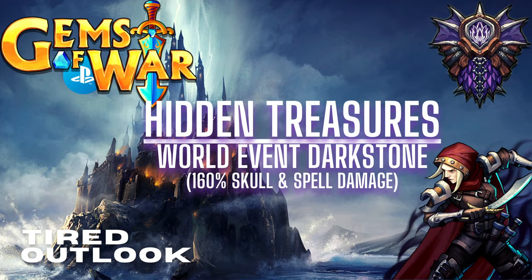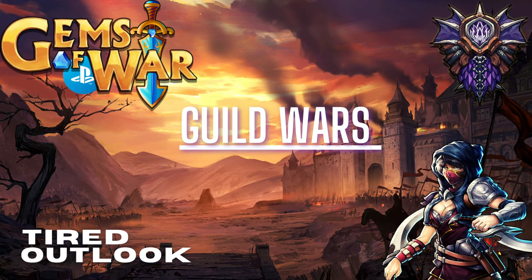The world event this week is Hidden Treasures — it's the world defense with 160/160 skull and spell damage from Dark Stone. Also starting Tuesday this week we have Guild Wars, so get your teams in order.